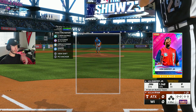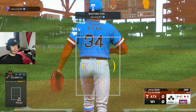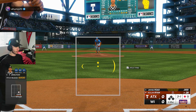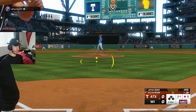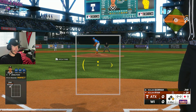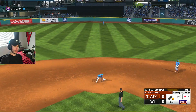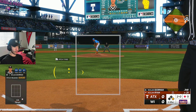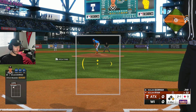Ken Griffey Jr., the Core version from the extreme program, leads off our half of the second. That 100-mile-an-hour fastball has me frozen so far. I was finishing the BR program last night doing something at the plate that was working on All-Star, but this is Hall of Fame difficulty. I was watching until two strikes, but also ready for pitches down the middle. Watching until two strikes, we just drew a walk.